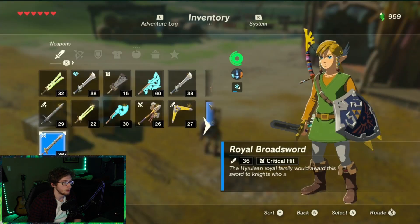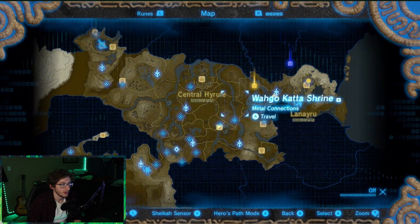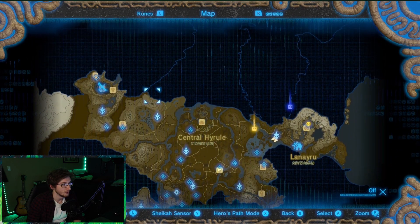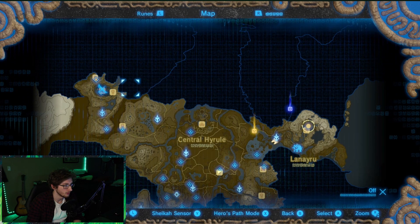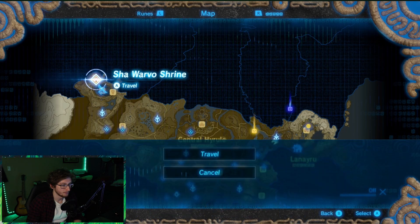So the goal is going to be getting a bunch of shrines. We have one marked here, and there's one half-completed one over here, so we'll have to do that one. Actually, let's do that one first — why not? Let's go.